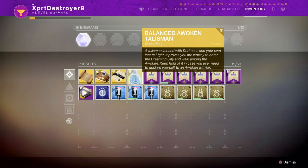Now that you've completed the public event, you'll be given the balanced Awoken Talisman. All you've got to do is take this talisman back to the Spider, and he will give you the mission that you need to unlock the Dreaming City. Simply beat the mission and the city will be unlocked for you. I hope this guide was helpful for people.